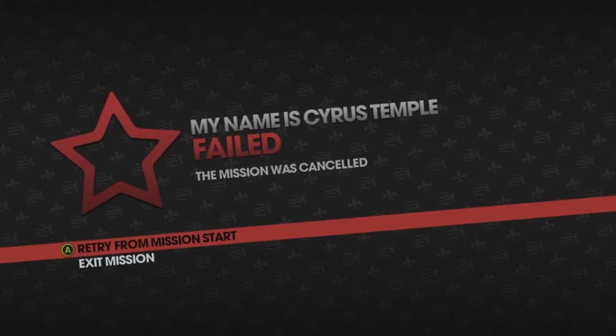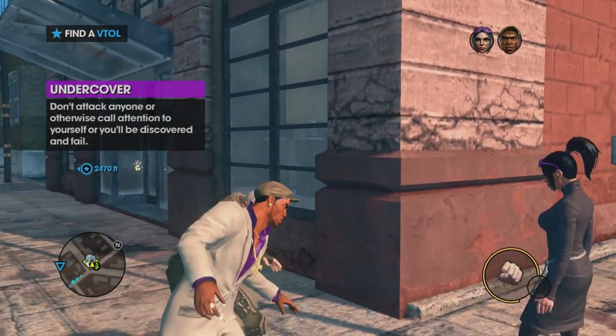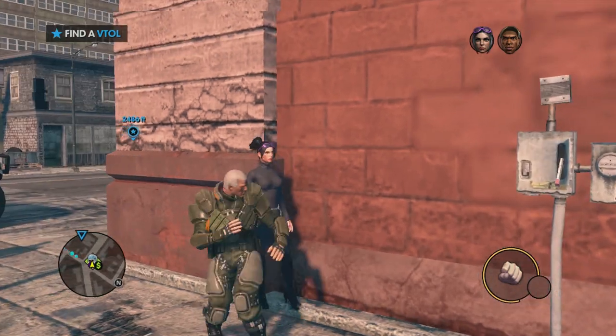So I tried the same method on the Cyrus Temple mission. Unfortunately, I restarted countless times but was unable to get my character to spawn on the street. Thinking the glitch may be patched, I unpatched the 360 version and attempted the glitch again with no luck. I'm guessing since the outfit is in a mission rather than an activity, the glitch won't work.